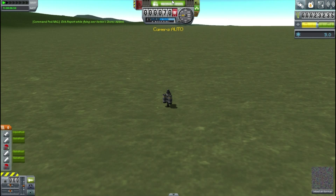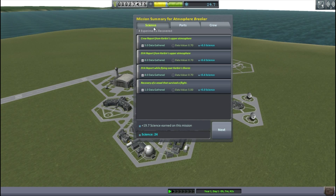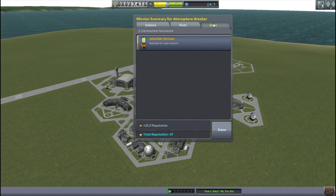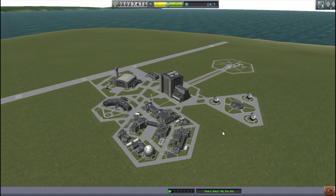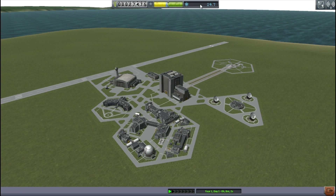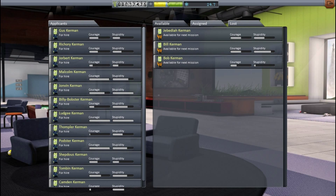I'm going to do another EVA report for the science. You'll see very shortly we get all the science from everything I've done and the contracts. We actually get refunds on all the parts that we managed to not destroy. Our reputation goes up too. I can see the contracts I completed and the rewards - some science, some reputation, and some credits. Credits can be something you need quite a lot of, so I'm very happy that we managed to save the ship.